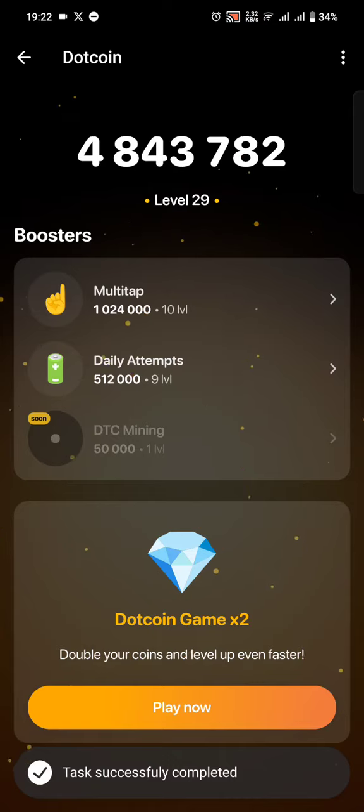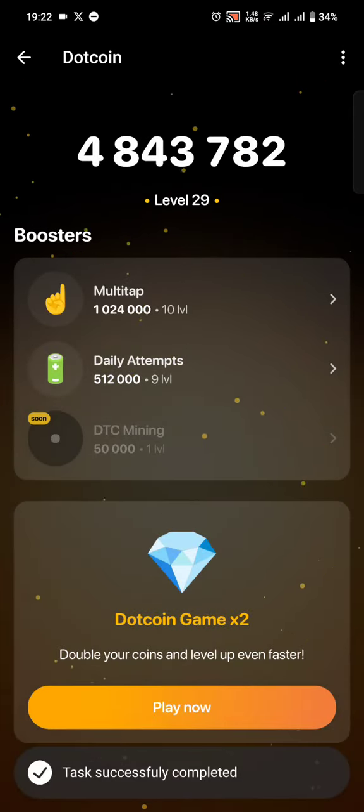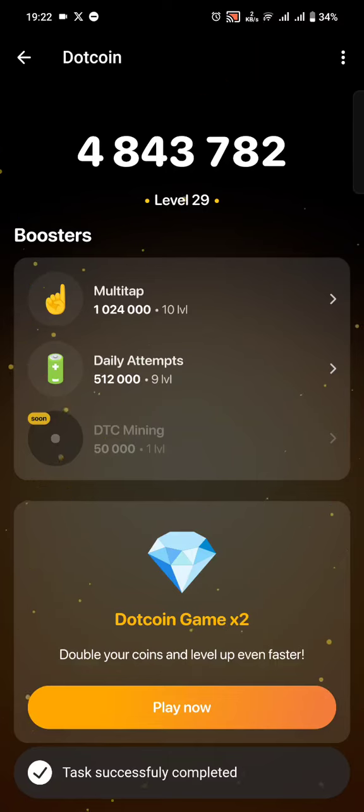Make sure that by next week you have enough coins to purchase mining power. Under the boost section, you can keep buying the multi-tap upgrade. You also need to keep buying the daily attempt. I'm currently at level nine, and DTC mining is coming soon.